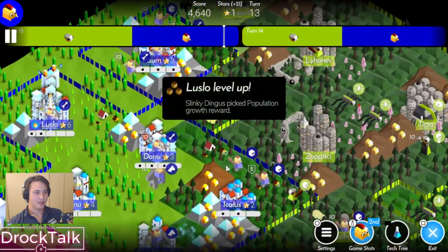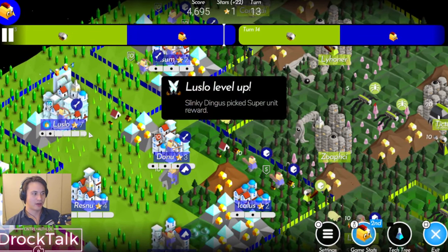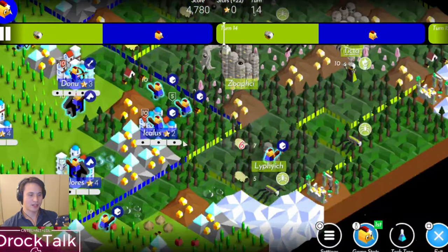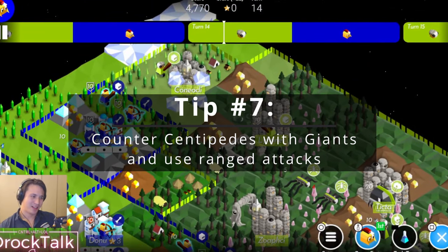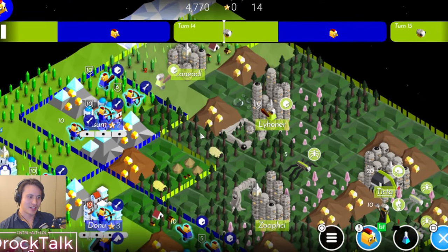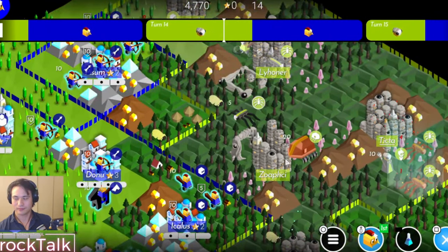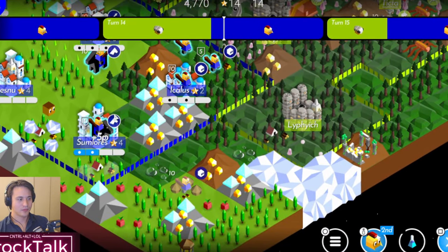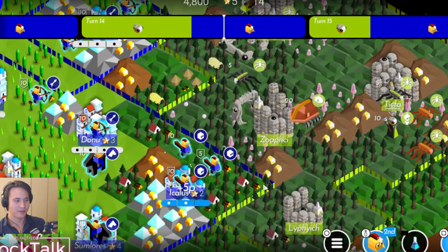He made giants so in the same turn I'm going to use my Gate of Power and make a giant, because human giants are better than Cymanti giants in certain situations. So that's my next tip: counter their giants with your giants.